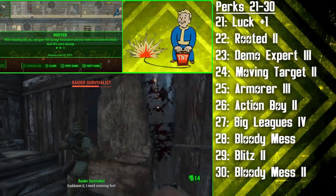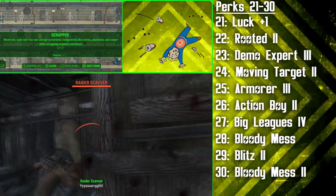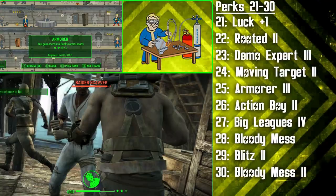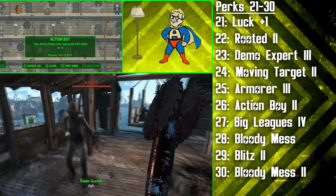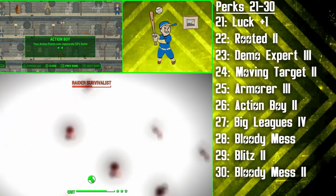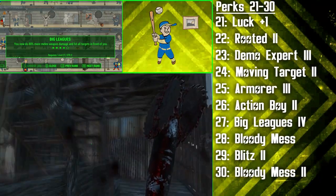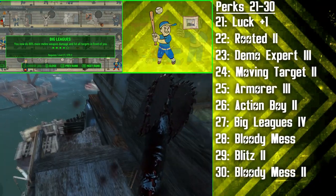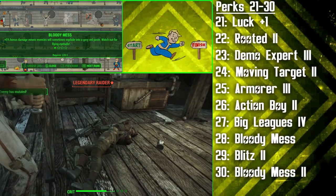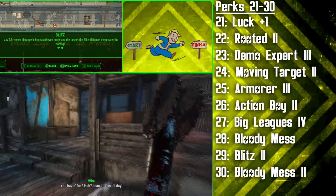We're then getting Demolition Expert 3, making explosives affect a larger area and cause 75% more damage. The second rank of Moving Target is then chosen at level 24, giving the Swatter plus 50 energy and damage resistance while sprinting. Next is Armourer 3, allowing you to take your Ballistic Weave to the next level. Action Boy 2 is then picked to make Action Points regenerate 50% faster — incredibly useful for having more action points available for combat. The Swatter will cause 80% more damage with his bat when he then gets the fourth rank of Big Leagues, which also lets you hit all the targets in front of you with one swipe. Bloody Mess is chosen next so we can make enemies explode and also do 5% more damage with everything. The Swatter then evolves with Blitz rank 2 — this increases your damage the further away you are from your Blitz target, and gives you more Blitz range in general.